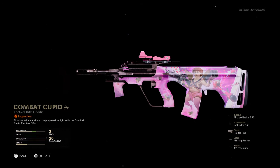Right here we have the tactical rifle, which is the AUG — we're also getting it in another pack called the Ox. For me, the Ox colors are way better than this one. You get a regular 30-round mag, a muzzle, an infantry grip, a raider pad for aim-down-sight speed, and a Milstock reflex sight — same one as the Ox, just in pink instead of gold.